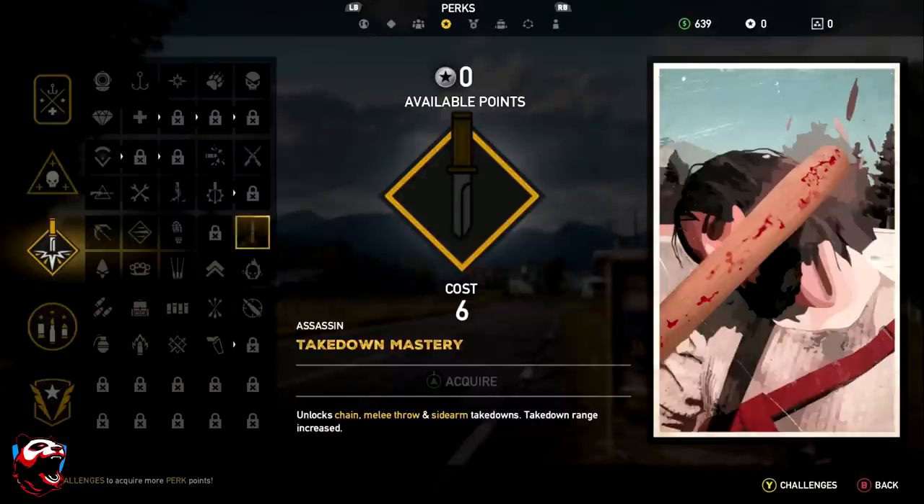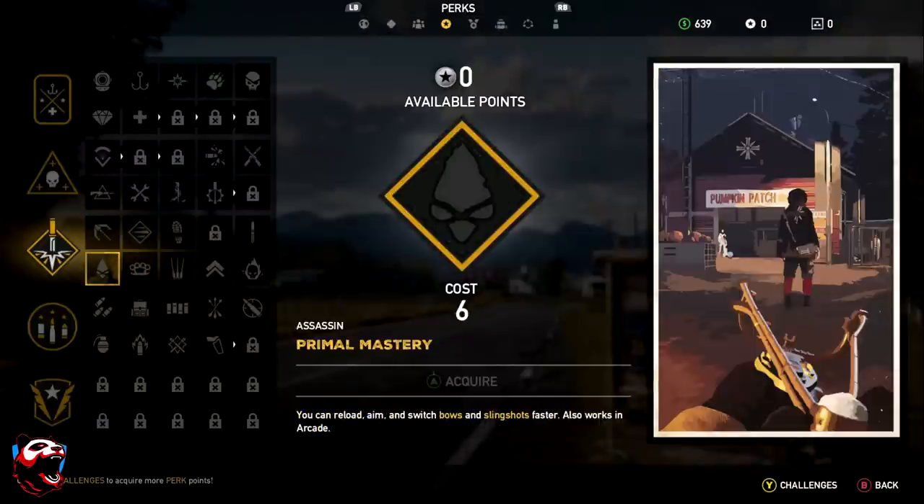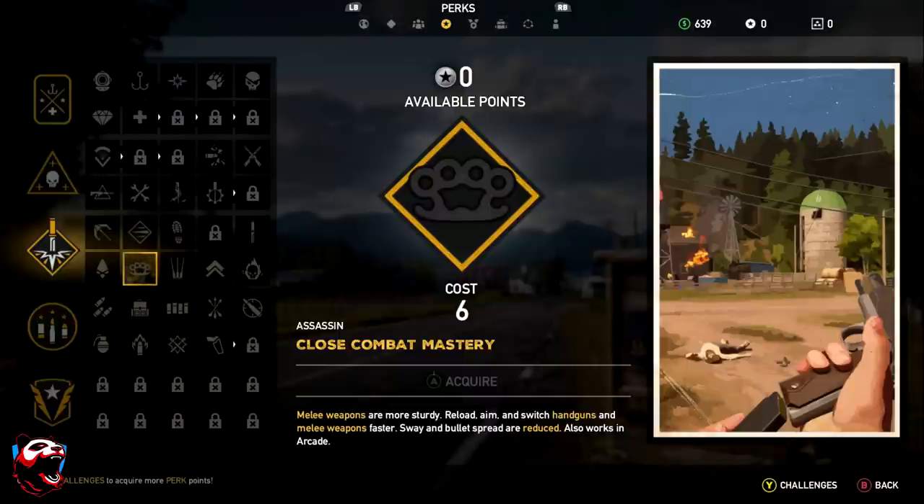Takedown Master unlocks chain melee throws and sidearm takedowns with increased takedown range. Primal Mastery lets you reload, aim, and switch bows and slingshots faster — and yes, the game does have slingshots, which are a really fun and dynamic weapon. Both perks also work in arcade mode.